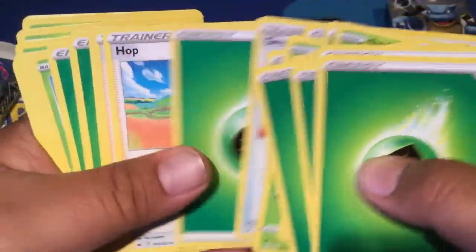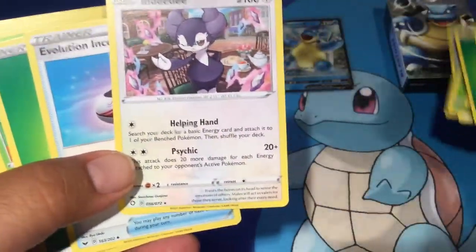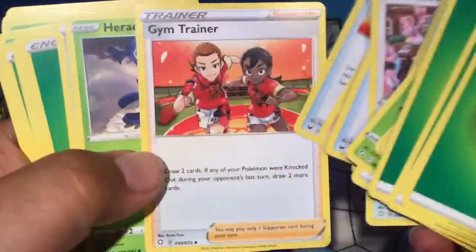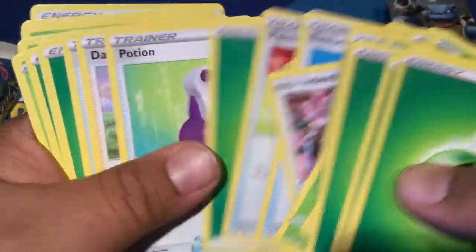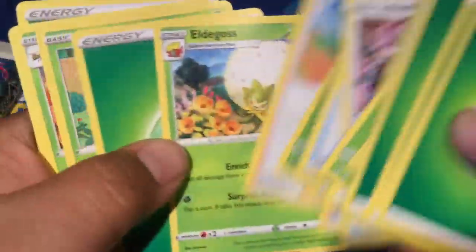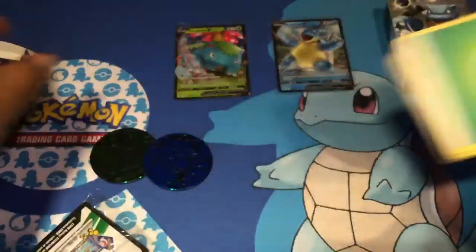I think in the Japanese version there was like a Celebi or something like that, and then a Fiona or whatever, along with the Blastoise. But sadly they did not come over here. There's also a gym trainer card and just the normal themed deck stuff.